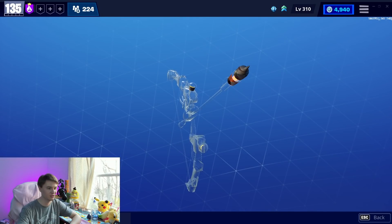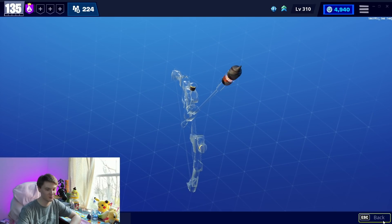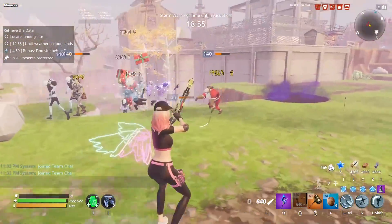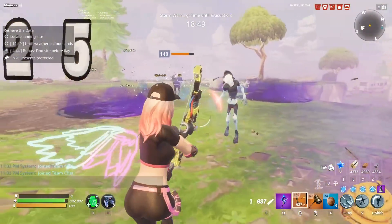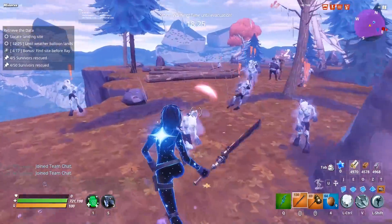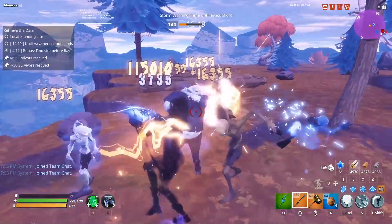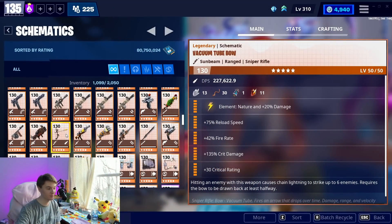Vacuum tube bow is currently bugged while I'm recording this — it's a bug in the latest update, so enjoy it even after they fix it. Chain lightning on the vacuum tube bow makes it one of the strongest bows in the game. Without it, it would be a very unexceptional bow. The chain lightning comes into play on the AR, the shotgun, the sniper, and the sword. The sword is another one where — like I said about melees not having ranged weapon damage — you can just chain to multiple targets and it makes eliminating a crowd very easy. That's true for all the vacuum tube weapons, and if chain lightning, much like bullet chain, was available on every weapon in the game, it would be utterly broken.